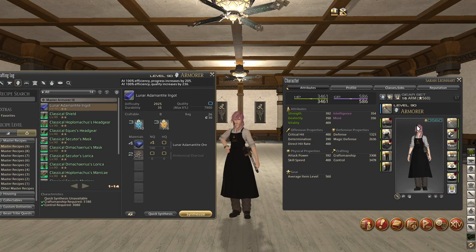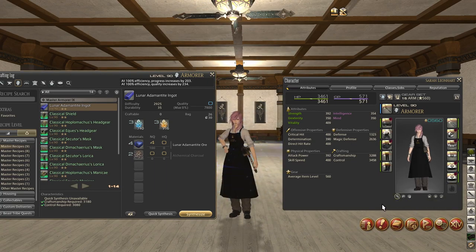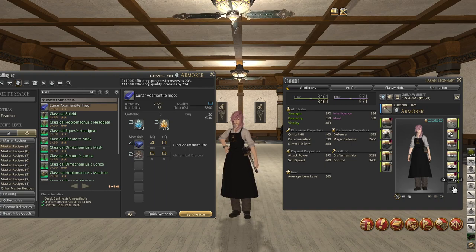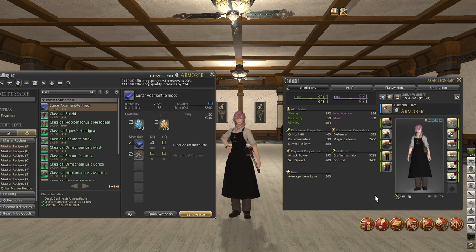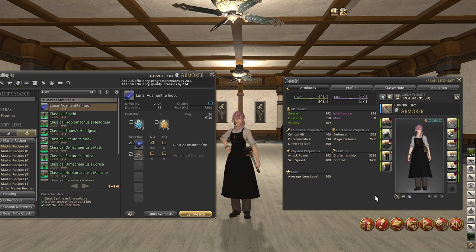You definitely want to pentameld your gear because you're going to need high stats in order to craft this stuff. I'm going to show you the stats that I use, and I'm not going to be using a soul crystal for any of my crafts, as you can see. It's very important to note that you're going to need 571 CP without any food and buffs active. For craftsmanship, 3288 is the ceiling — the max that you want to go; you don't want to go over that.